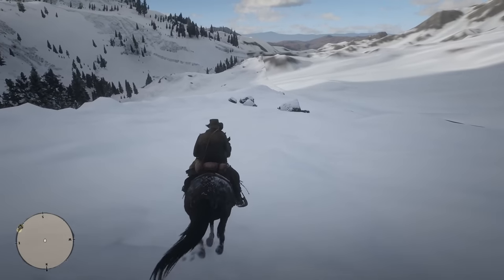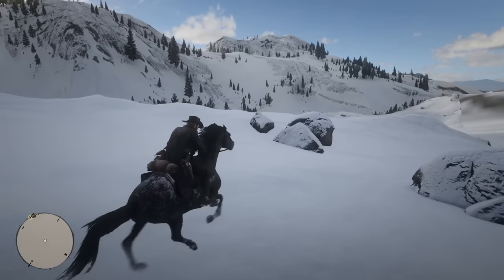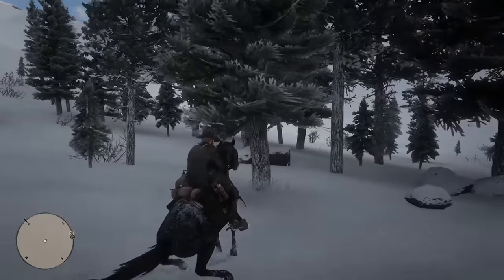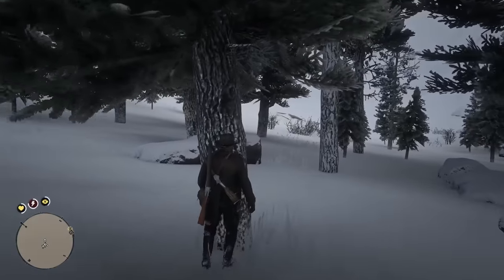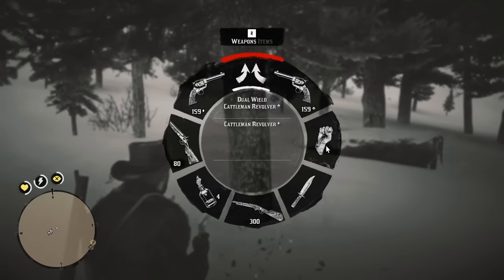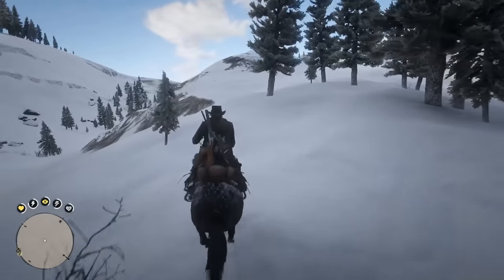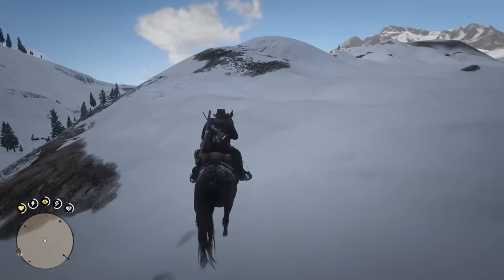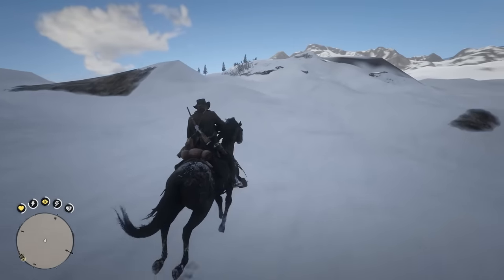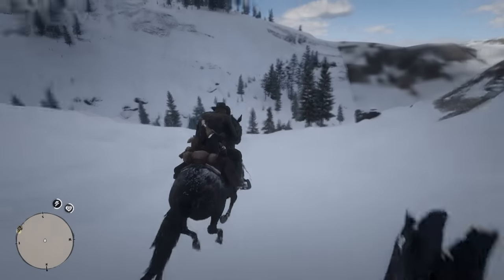At some point you were able to go out this far but they changed it — this could easily be part of the map. What's the point of adding trees out here? These aren't even fake trees, they are actual solid trees. Everything works fine though — physics doesn't break or anything. In San Andreas if you went really far out the game would have graphical corruptions, but here physics still works fine. There are even particle effects out here.